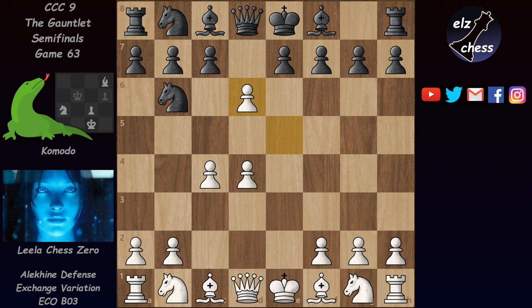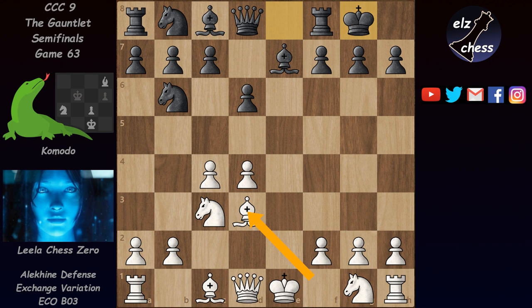Here black has again a lot of options. He can take with both pawns and even with the queen. Komodo chose to take with the e-pawn, and now Lila continued with knight c3. We have bishop e7 and just normal development from both sides, then castles.